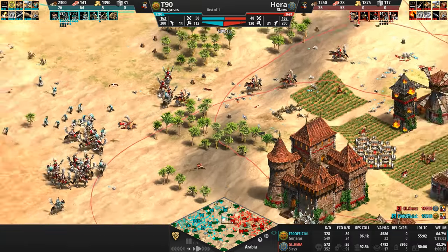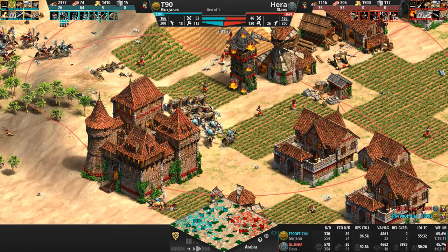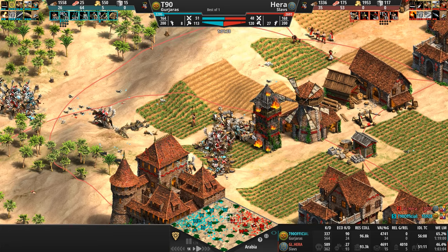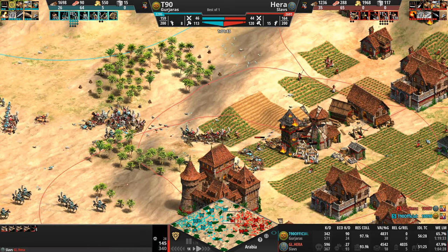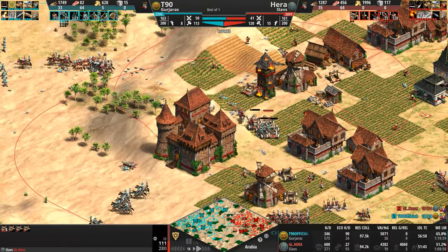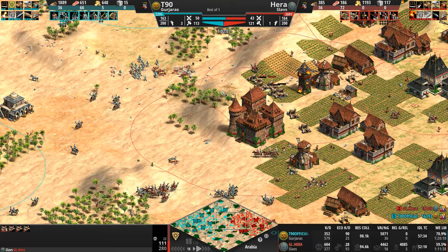Hera's seeing army where army doesn't exist. These are not Korean onagers — their minimum range is still 3, which means these Hussars are going to do a good job. Closing in — one goes down, a second should go down as well. Two or maybe even three went down there. But look at the HP on these guys — Hera needs to repair them ASAP.